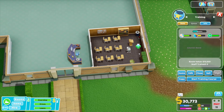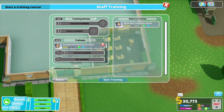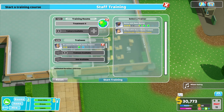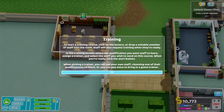So what do we need to do for this? Start training course. Training rooms 101 — course available, trainers available, trainees available too. So you're a doctor and you're a nurse. What have you got there? Bedside manner. General practice, treatment — we'll go treatment. So you're a trainer. We can hire someone to train. To start a training course, click on the lectern or drop a suitable member of staff into the room. I'll request training when they're ready — yes, yes, yes. Done.